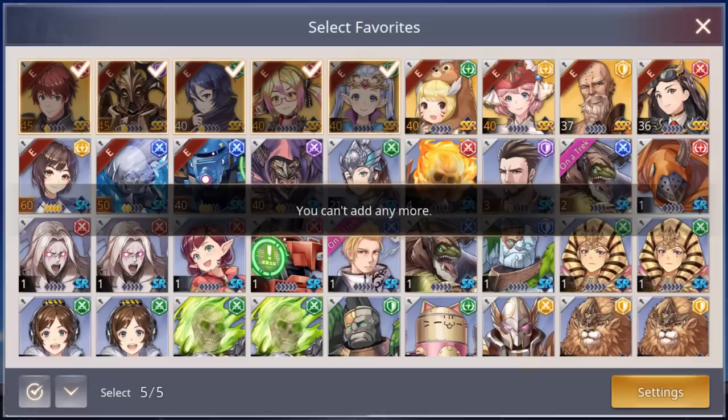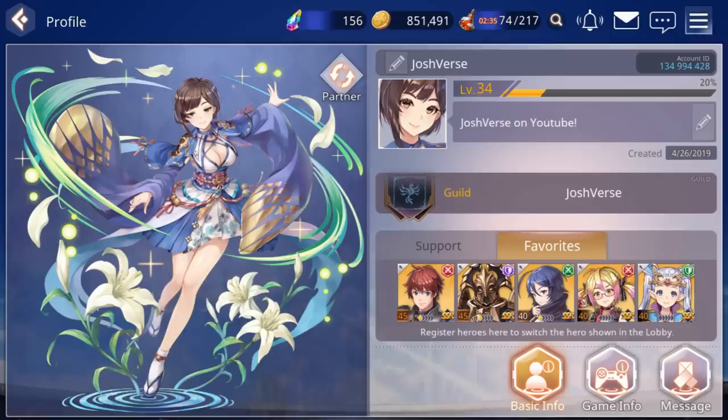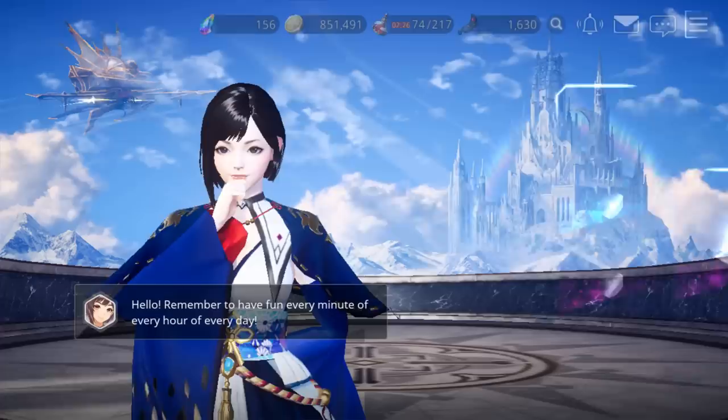I'm going to set up my favorites here today for you guys. You also have your message and game information tab, which you don't really need to bother with too much. That is pretty much the character profile area.